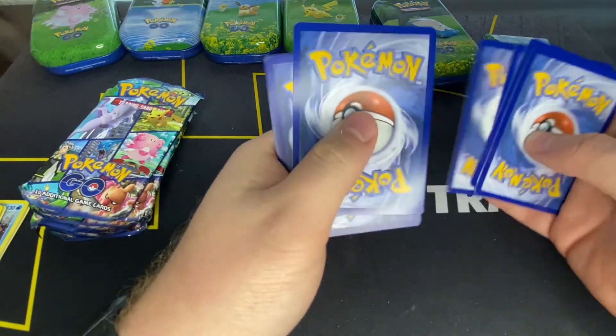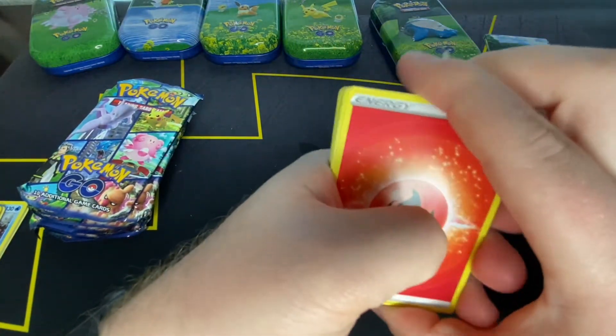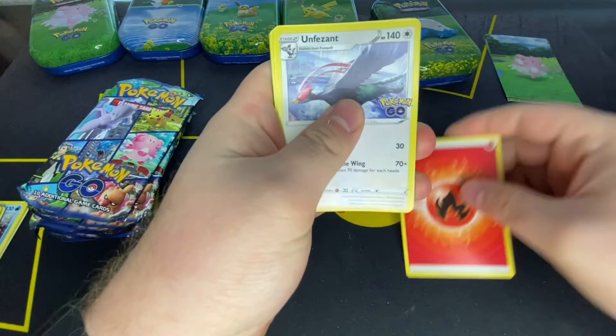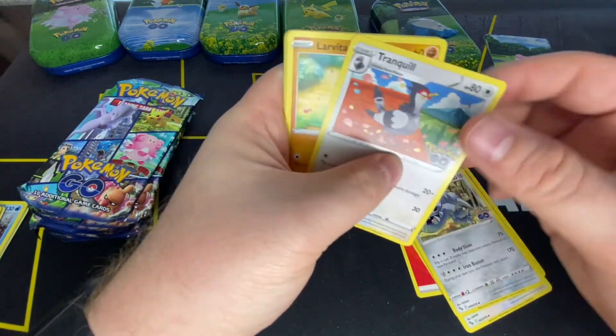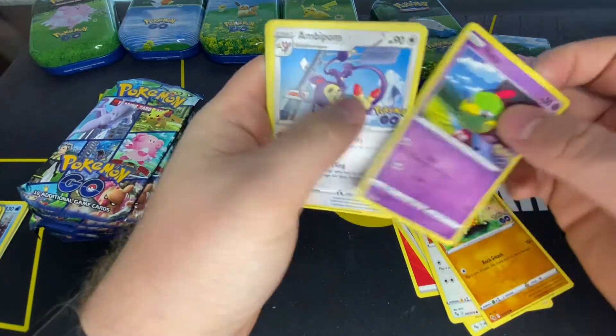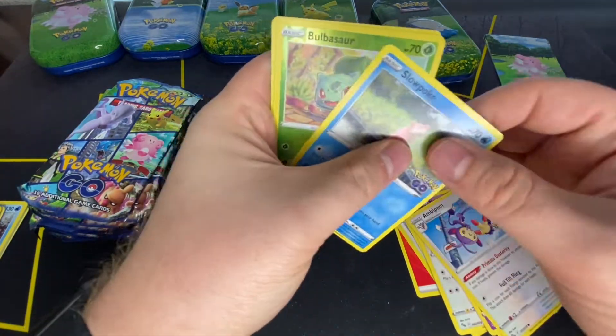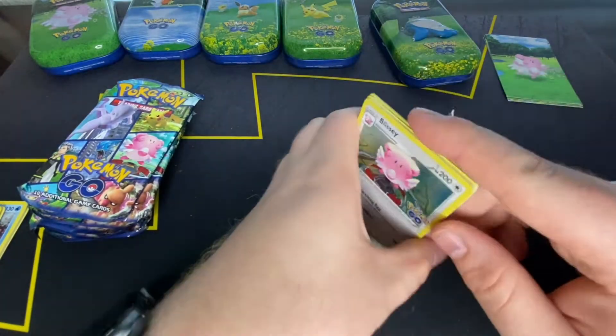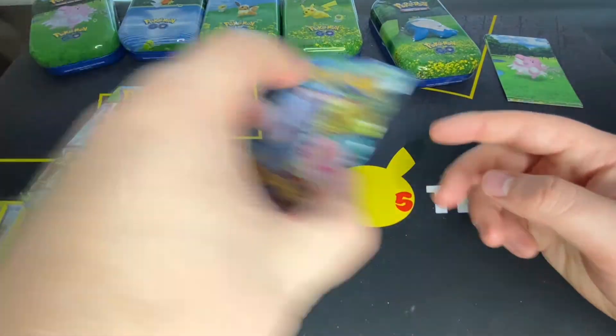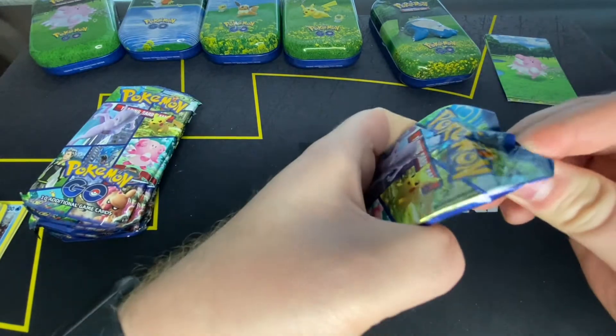Fire Energy, Unfezant, Camerupt, Steelix, Tranquil, Larvitar, Natu, Ambipom, Slowpoke, Bulbasaur, Blissey.